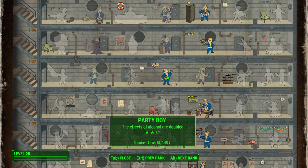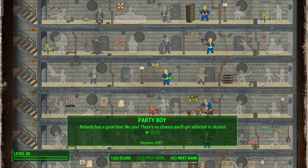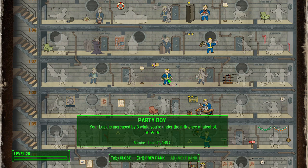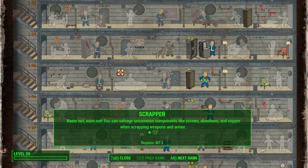Party Boy is hugely important for this build because Rick is constantly drunk — he's an alcoholic, always drinking from his flask. With rank one, you won't get addicted to alcohol at all. Party Boy rank two gives you double effects when drinking, and you can stack and mix different drinks together at the same time. The final rank gives you 3 Luck when drunk, and you're always going to be drunk with this build, so it's a really great perk.